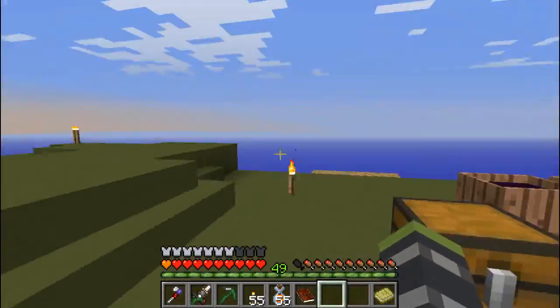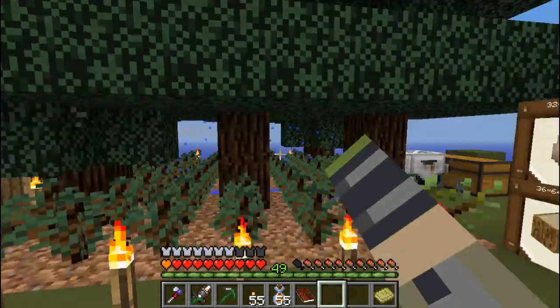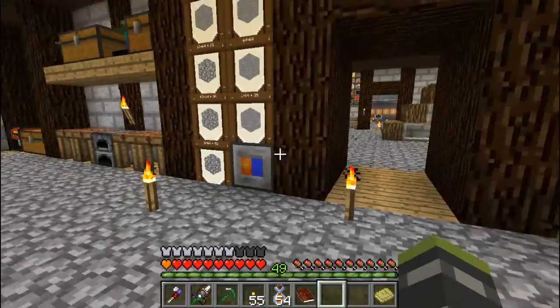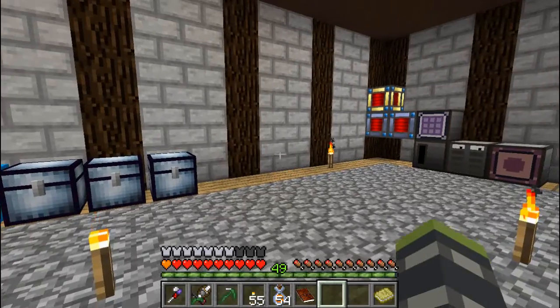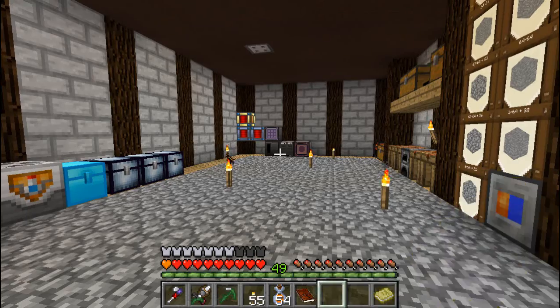Without further ado, we're going to start into the computer stuff. Let me just drop some of this stuff off. We're going to go right into the computer stuff — we're going to actually have to discover steel and make a steel plant. That is our goal for today: make a steel plant. I'll probably put it right here for this episode, but I'll probably make an extra steel room for the future.